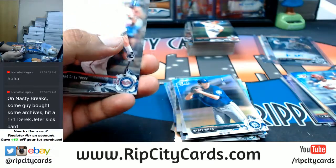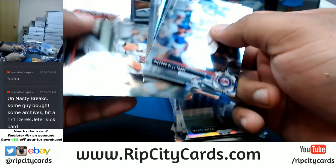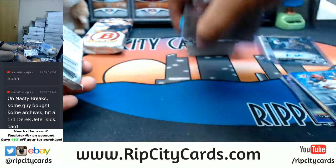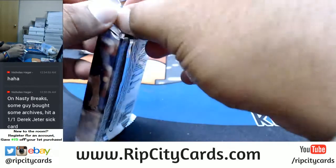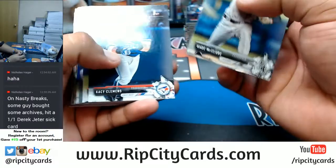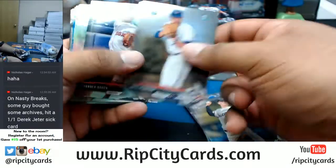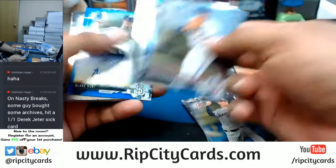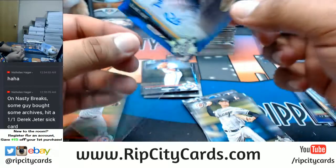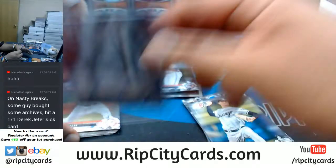Need that auto though. Down to the last two packs - need some color in this auto. Royce Lewis, Heliot Ramos, or Joe Adele - who's coming out to play? Need a big name for my dude. We got a blue Blake Hunt - got a color auto! Doubled up on Blake Hunt for the Padres.